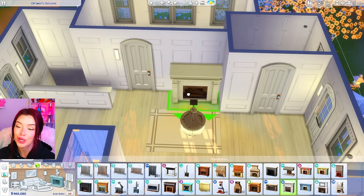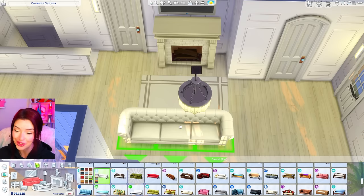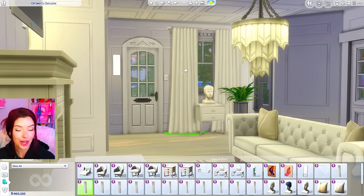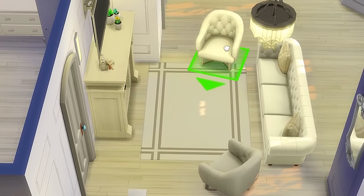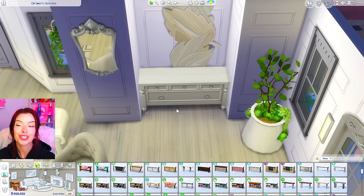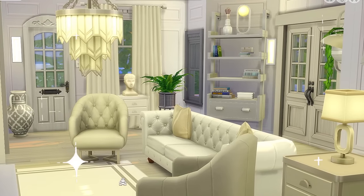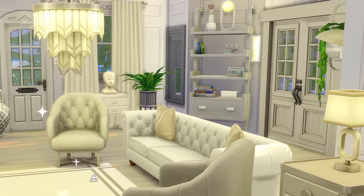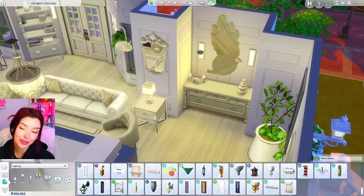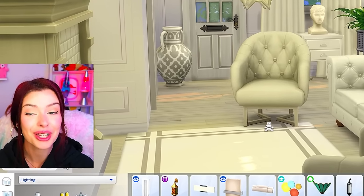Going upstairs, this could be where we do our actual living room — with a fireplace, the TV right above, and the Cottage Living couch we wanted to use but couldn't fit downstairs. We could get Modern Luxe pillows on here, use the Modern Luxe ceiling tile up top, and fit some more Modern Luxe chairs. I really want a bookshelf from Growing Together here, a table from Cottage Living, and I just found a bonsai tree for the balcony as a skill item.